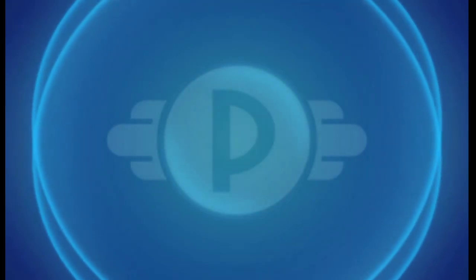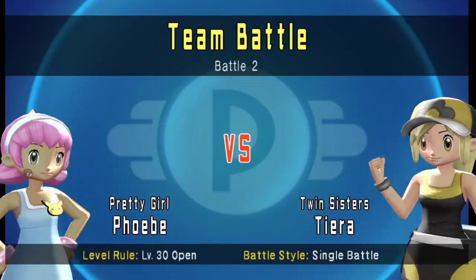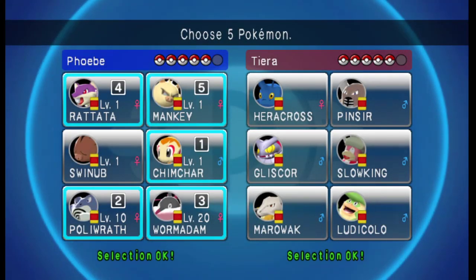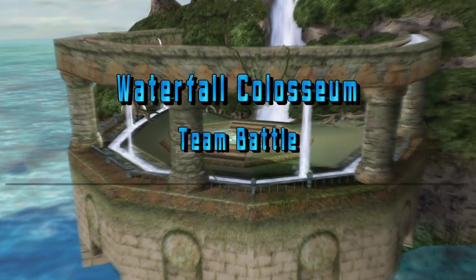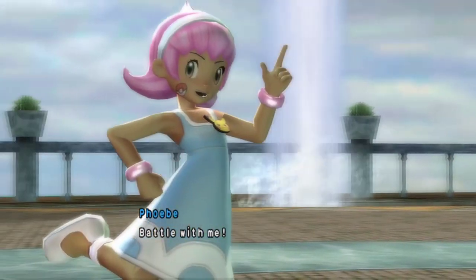Because I want to use them all in order, the three I haven't used yet — Chimchar, Poliwrath, and Wormadam — are the ones I'll start with now. You'll see that Poliwrath and Wormadam aren't level 1, because neither of them can be obtained at that level. Wormadam is level 20 because you can't obtain it before level 20 — you take a Burmy, it evolves at level 20. That's how early you can have a Wormadam.